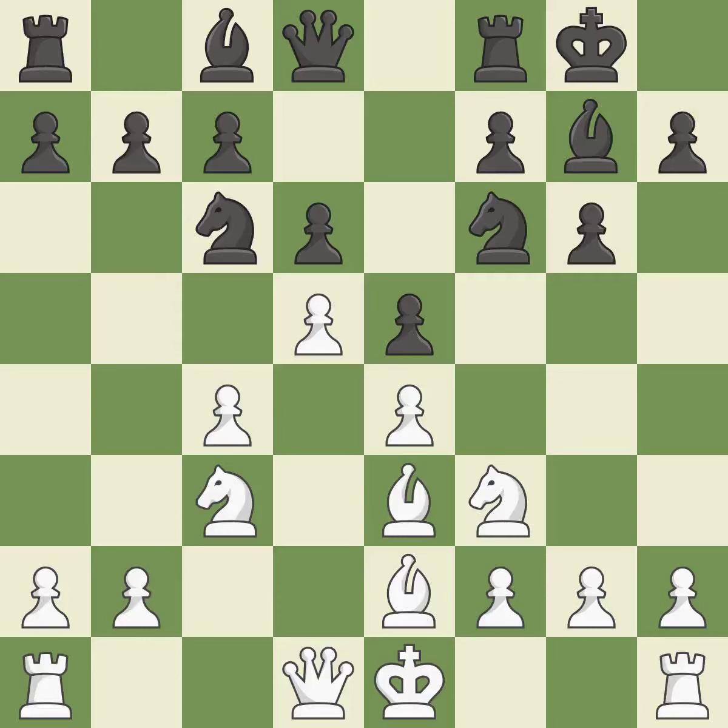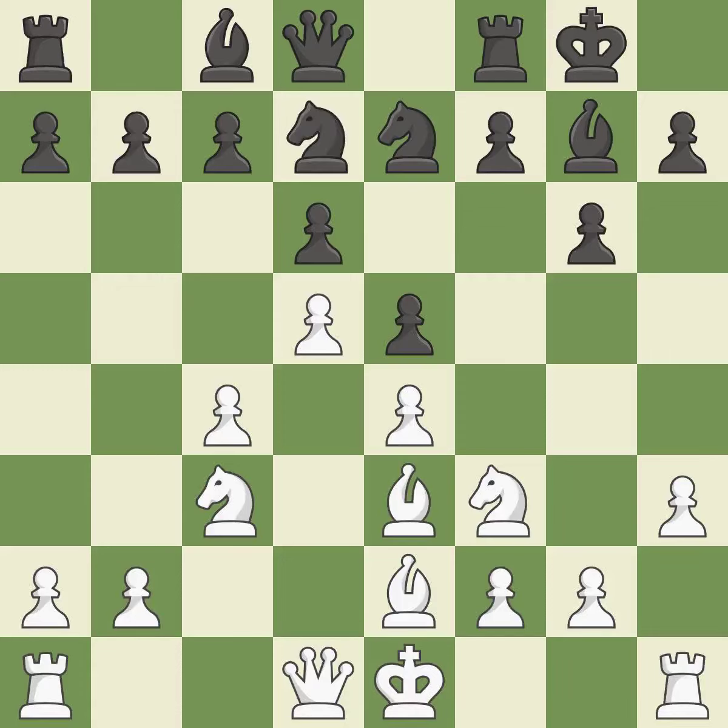A pawn kicks the opposing knight, forcing it to move or risk being captured. The knight is thus brought to safety. It is the final book move — there were worse moves, but also something much better, making it an inaccuracy. This is not the right idea — it is an inaccuracy.